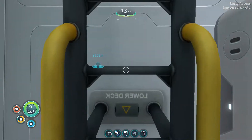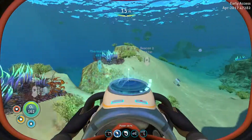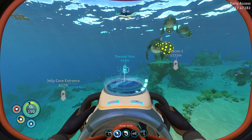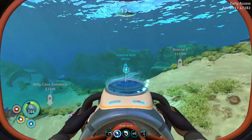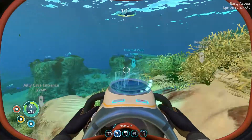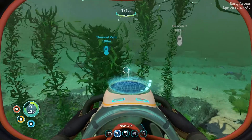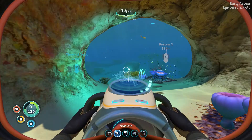First order of business is to try and build this thermal power generator. So where is it? Not the jelly cave entrance, not beacon 2... thermal vent. Oh, there it is, right in front of my face. So we're going to cruise over here. The trick with placing these things is they have to be placed in hot water, which is a no-duh kind of thing. But you also have to place them somewhere where they're not going to get hurt by the exploding little lava vent thing that happens periodically. So hopefully we can work this out.